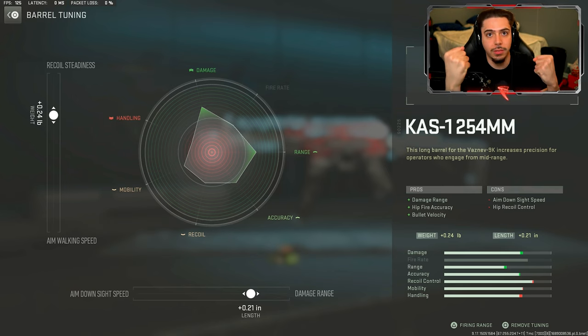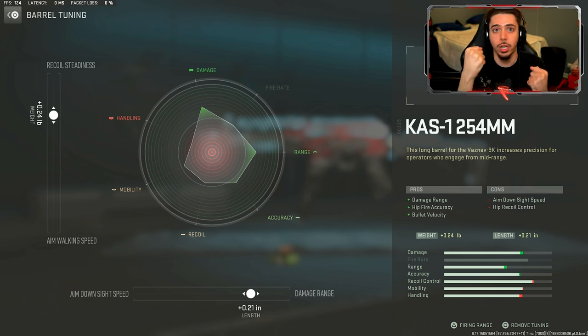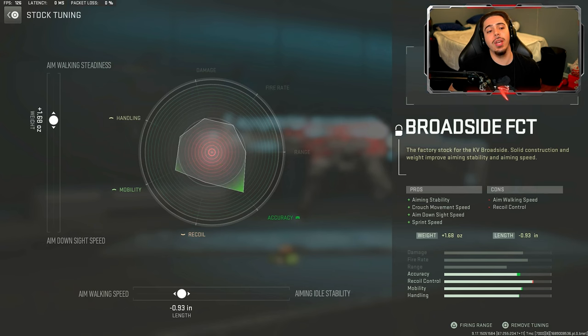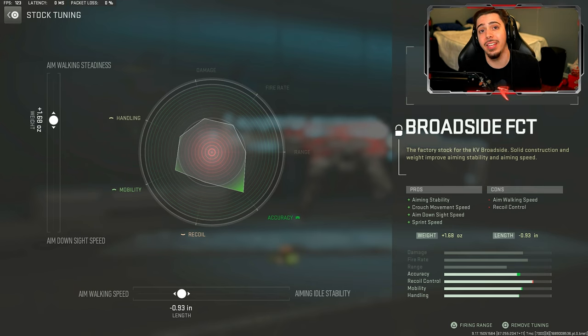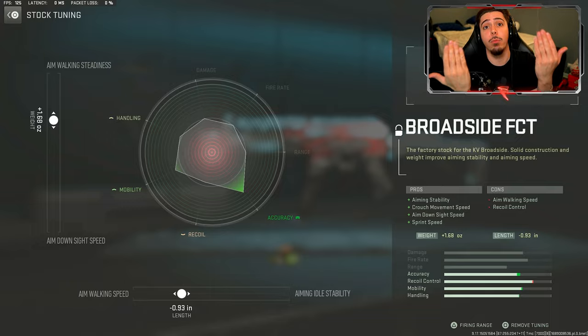Finally the tuning on the stock: aim walking steadiness and aim walking speed, which go hand in hand. When I'm aiming and walking I'm quicker, so it makes it harder for enemies to land shots on me, and my weapon is steady when I'm aiming and walking so I can land more of my own shots. I highly recommend sticking around for the gameplay so you guys can learn how to use the Vaznev 9k to the best of its abilities.